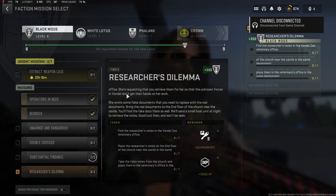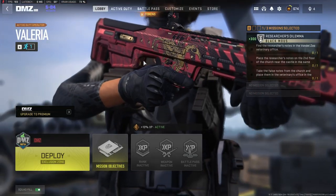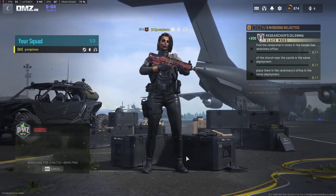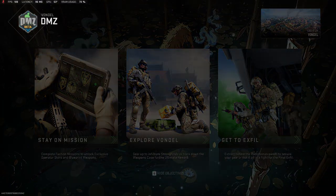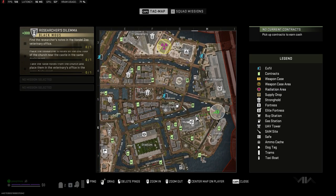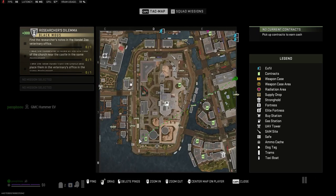Welcome back. In this video, I'll show you how to complete the Researcher's Dilemma Solo DMZ mission in Season 4. First, you need to pick up the Researcher's Notes from the Vondel Zoo Veterinary Office, and you will find it in this point.